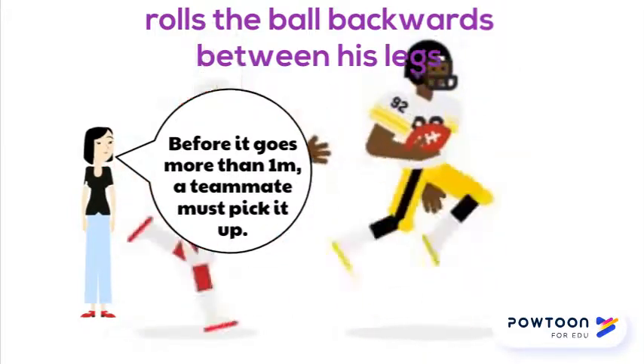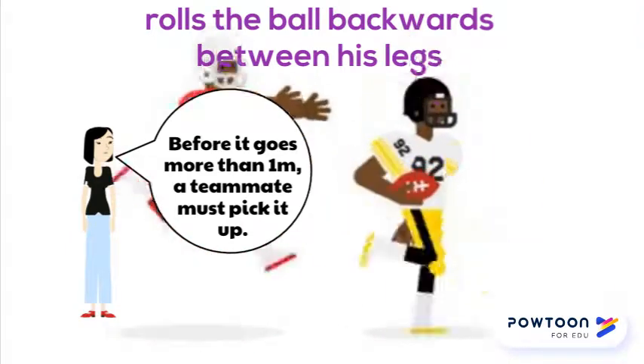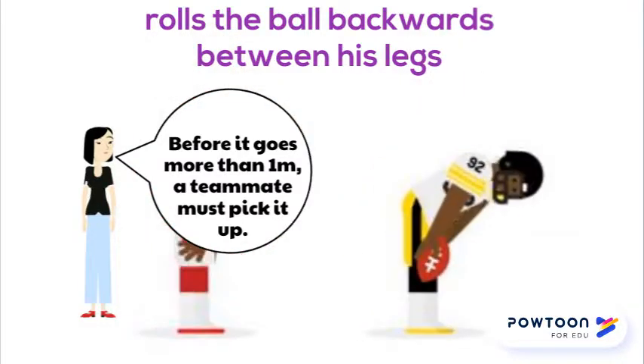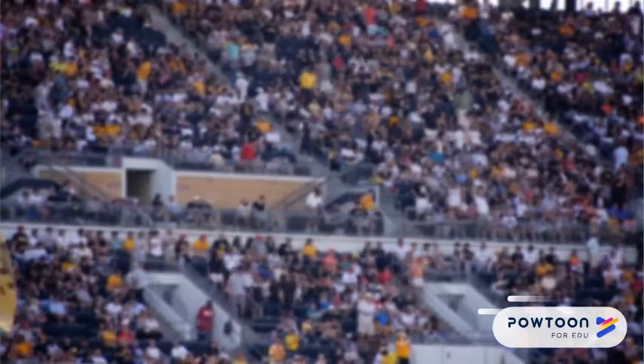As soon as someone in the opposite team touches you, you have to give up possession. So the aim is to either dodge the opposition so they don't touch you, or to pass the ball to a teammate before you are touched.